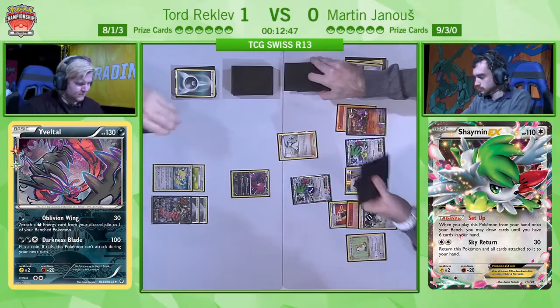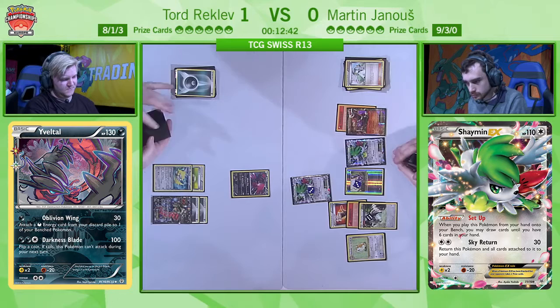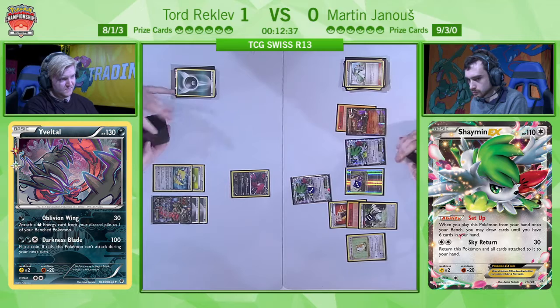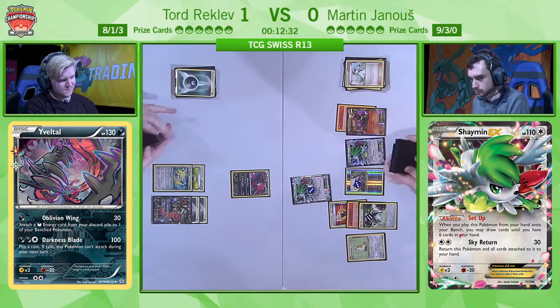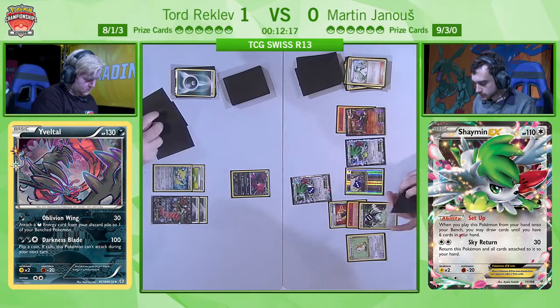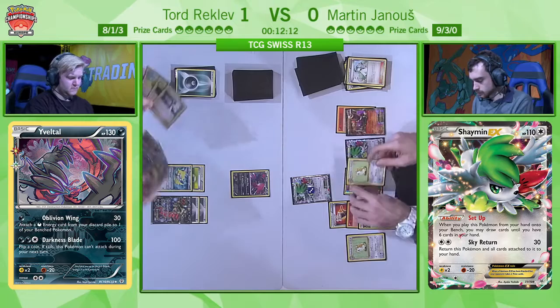Martin is looking for Fire Energy — there are a handful in his discard pile. So far he's not been tempted to use Bunnelby to recycle any of them. There's also a Super Rod in his discard pile which he's refused to get back. Maybe a little on the back foot with that N toward finding his out so far, and he's still doing okay — he still has quite a sizable deck. You also have to watch the clock right now — only 12 minutes left on the clock for Martin to try and equalize this match.